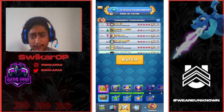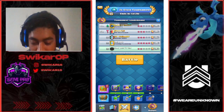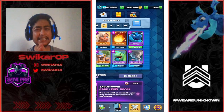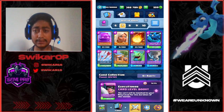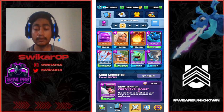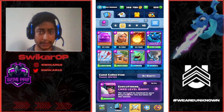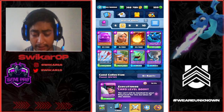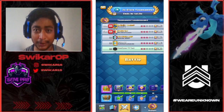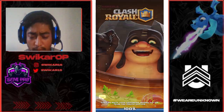Hello guys, welcome to the channel. Today we are going to play the global tournament. I am at 15 wins with 3 losses on my main account and 9 wins with 2 losses on this account. I will be playing the most easiest deck for you guys — the electric golden deck in double electric. We have arrows, tornado, because tornado synergizes very well with the electro dragon, baby dragon, healer, elixir golem, and barbarian hut as a building and tank to control the game.